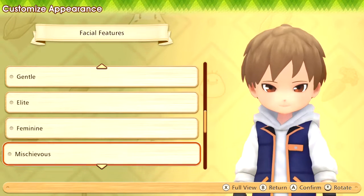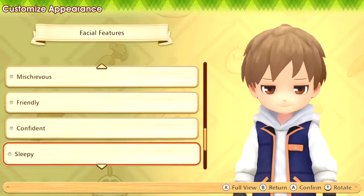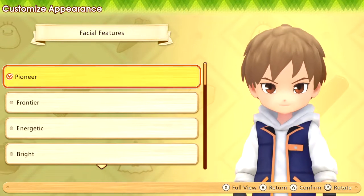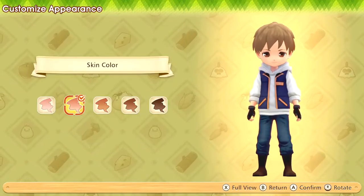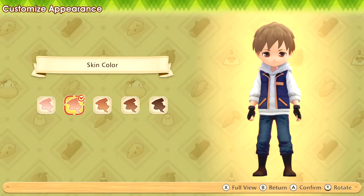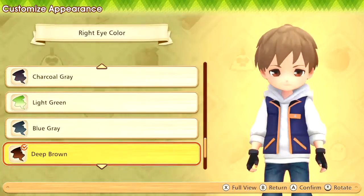Mischievous — no. Confident — no. Sleepy — definitely not sleepy. Sly — yeah, I'm gonna go with sweet. Skin color, let's see. Okay so I'm going to go with this. Right eye color — I can't wait!